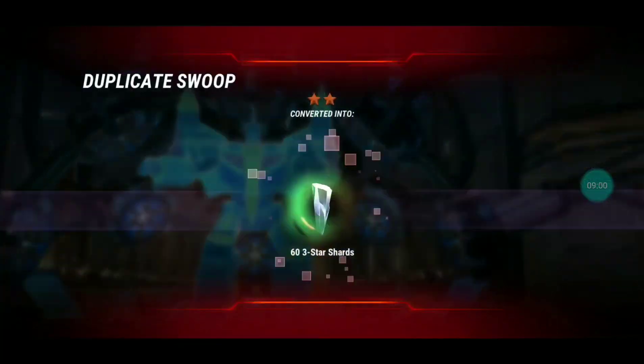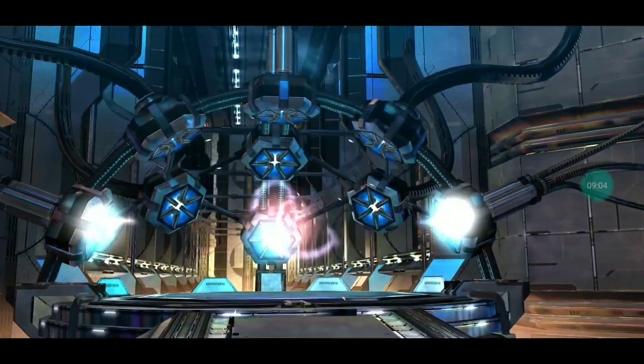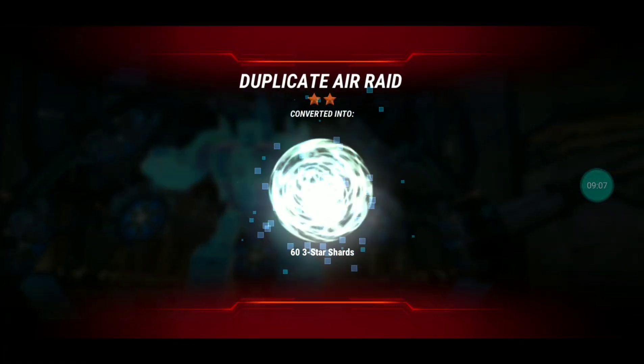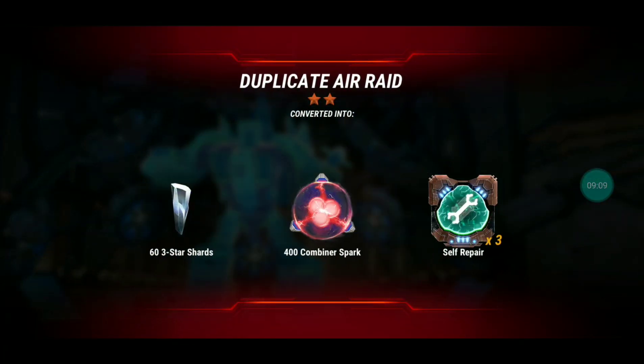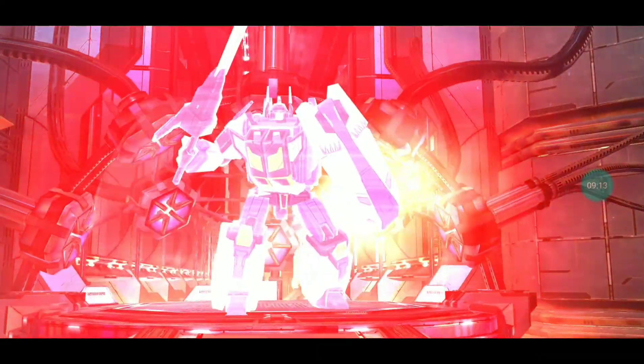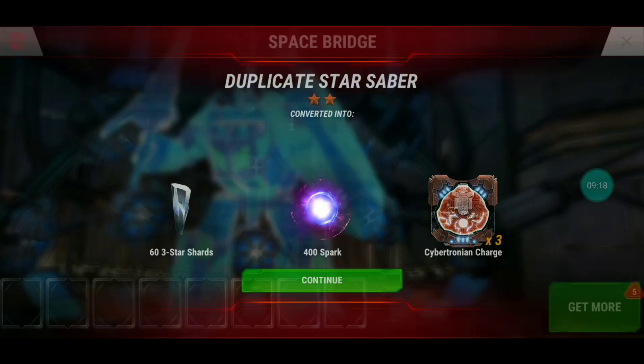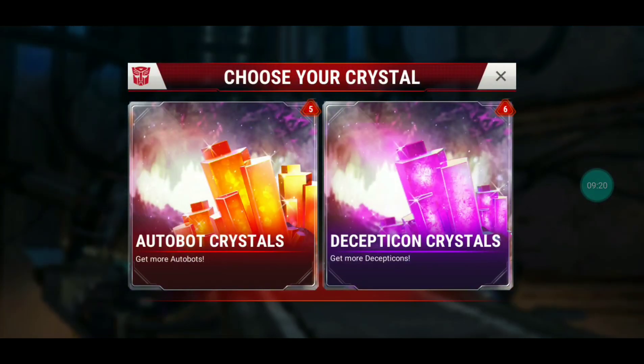I've got four-star Swoop already and his G1 core, which I really love. The G1 Swoop core is amazing — it gives extra protection for Swoop and is a little bit stronger than Enhanced Ordnance, so it's a very nice core. Okay, so thank you Perceptor.